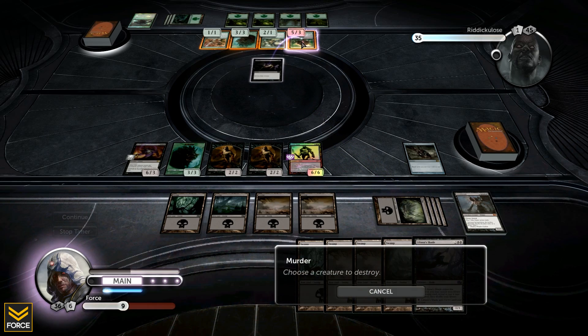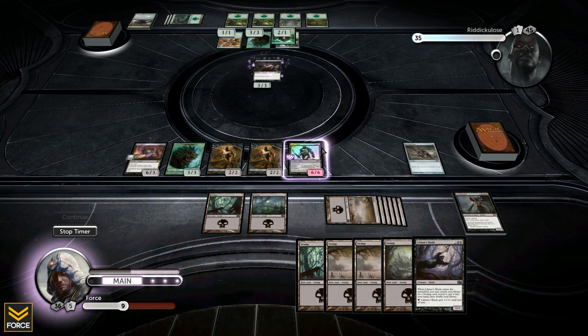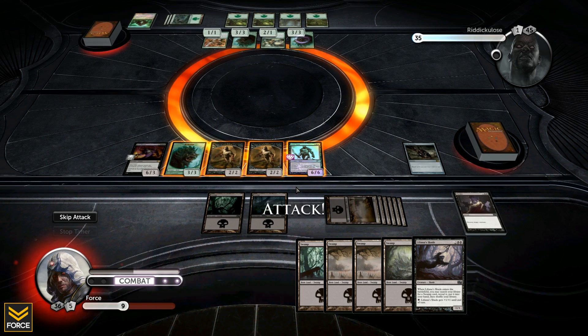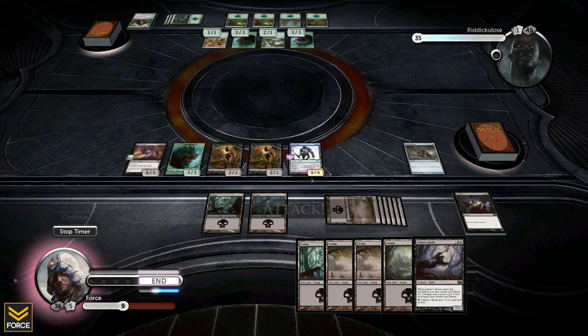I've got the Murder and a Shade that comes into play and lets me search my library for a swamp. I think what I'm going to do is drop a Murder on his five three creature. He gets another three three token in play - that's fine by me. I'm going to hold off on attacking with Grizzlebrand for now.